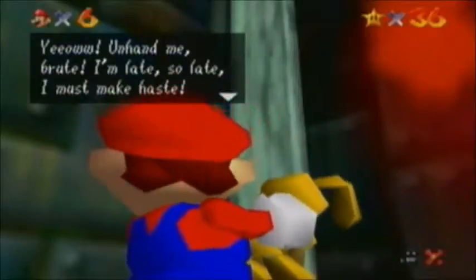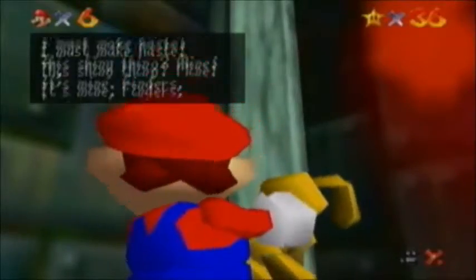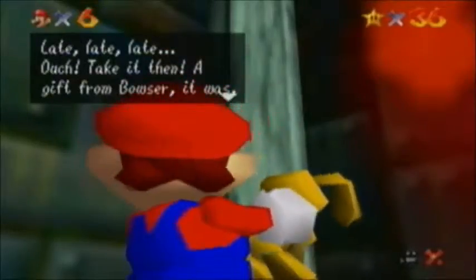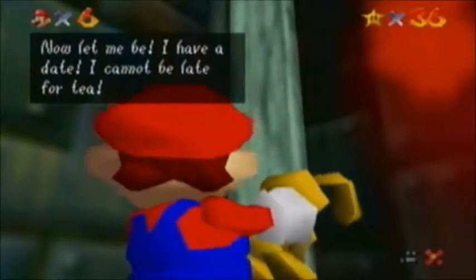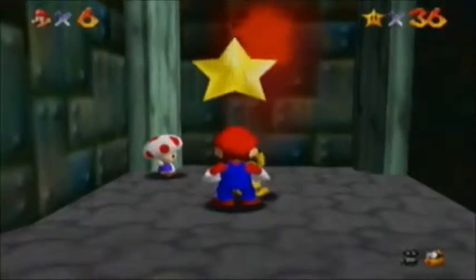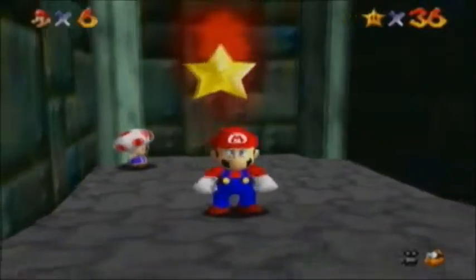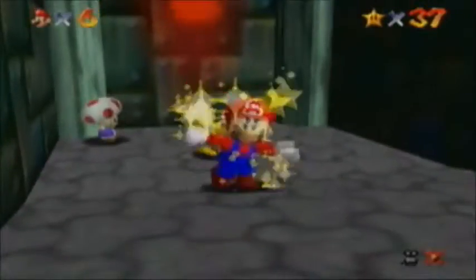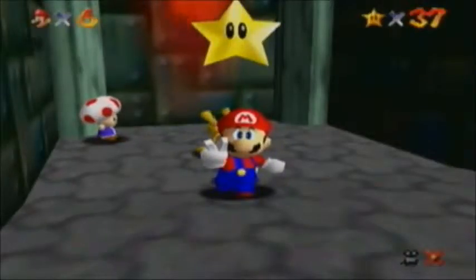Yow! The rabbit says: Unhand me, brute! I'm late! So late! I must make haste! This shiny thing? Mine! It's mine! Losers! Late, late, late! Ouch! Take it, then — a gift from Bowser! Now let me be! I have a date — I cannot be late for tea! Alice in Wonderland reference much? Okay, anyway. If you end up being able to catch the rabbit, he will give you a Power Star. So that's nice.